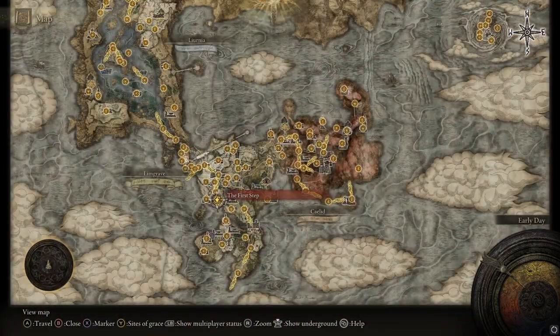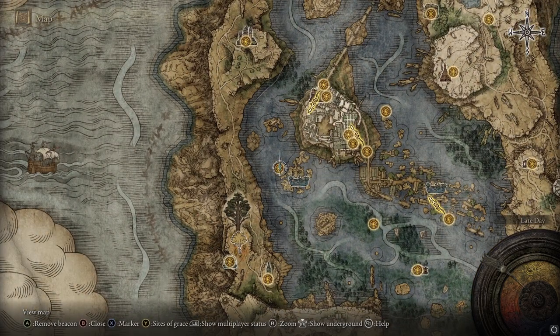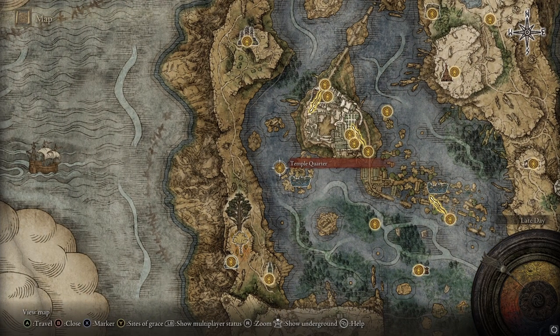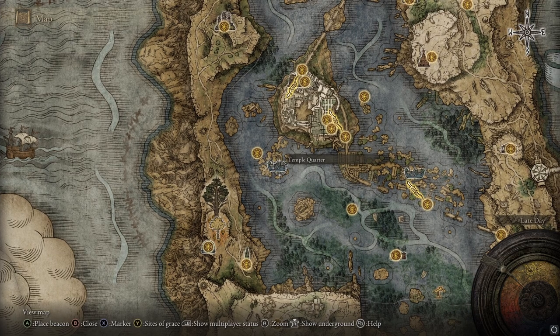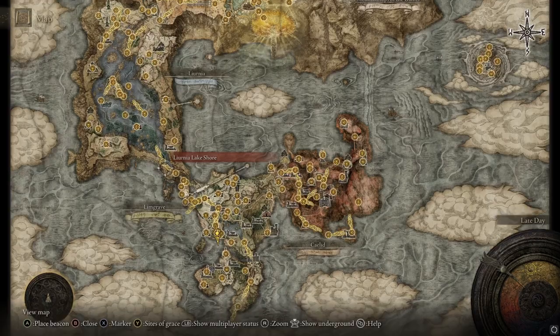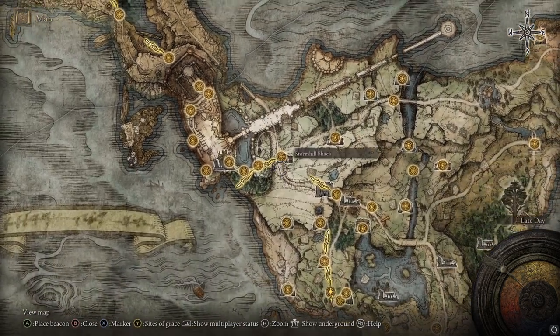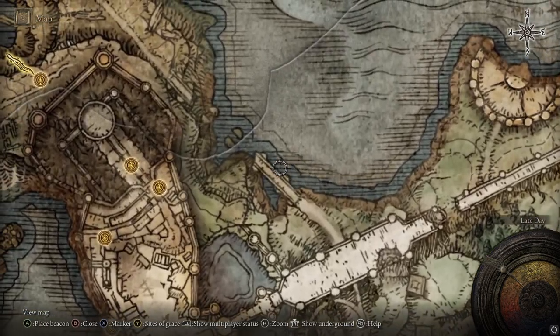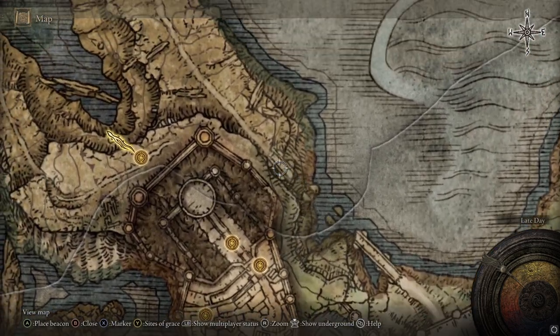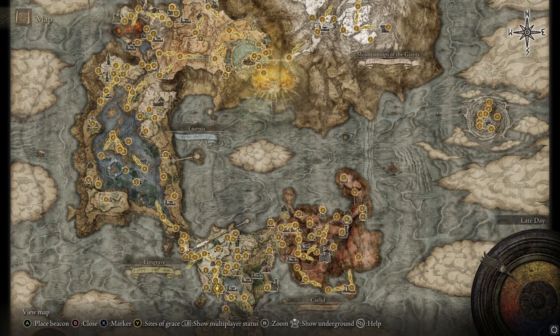If you want to get it, here's the start of the game. First step is all the way up here at Lake Liurnia. You don't have to fight Godrick — you can actually take this path right here, and at the end of this bridge it'll have you go over here and around, up through here, and then you're over into the lake without having to fight Godrick if you want it literally right out of the gate early game.